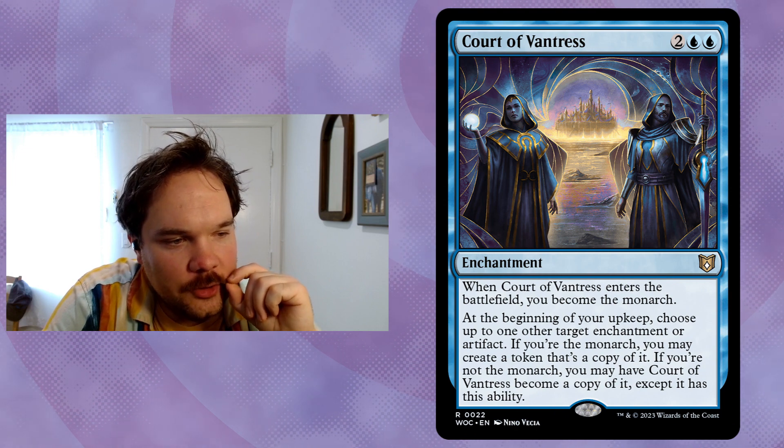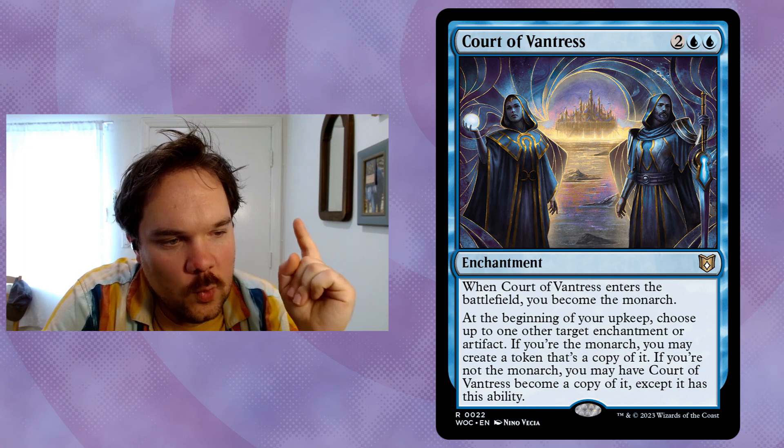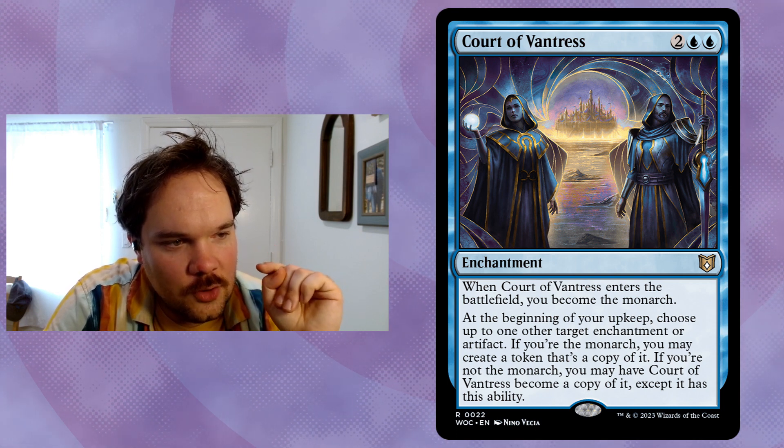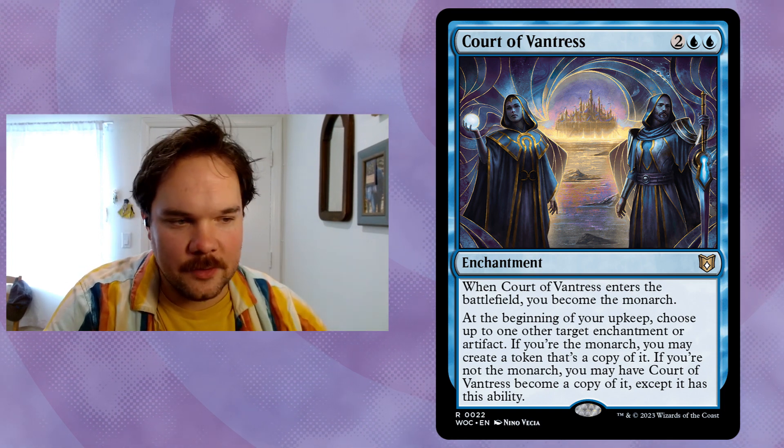Next, the blue one: Court of Vantress — two blue blue. When it enters the battlefield you become the monarch. At the beginning of your upkeep, choose up to one other target enchantment or artifact. If you're the monarch, you may create a token that's a copy of it. If you're not the monarch, Court of Vantress becomes a copy of it — except it retains this ability. So say you have it become Bolas's Citadel — then your opponent's gets removed, yours stays, and next turn you can keep it.